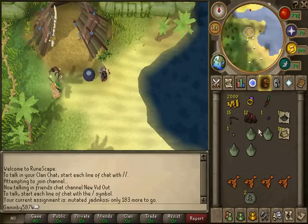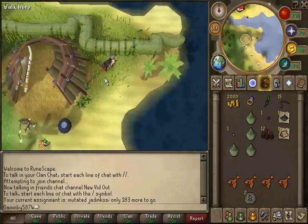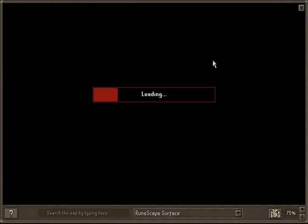Now, I already went for about 8 kills and I've already gotten this much. I had to go back because I bought way too much food, so I decided I might as well start over and show you how to get there. The fastest way is using the Juju teleport seed bag things. You can buy them from a guy in Taverly, or you can buy them from the GE.